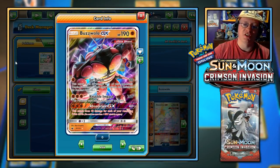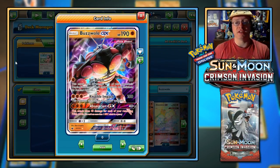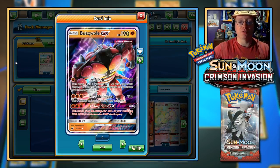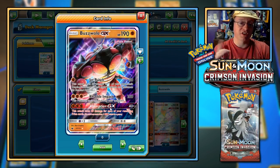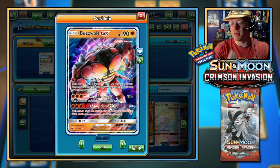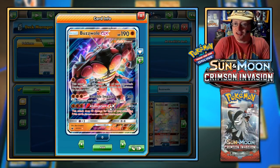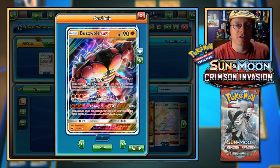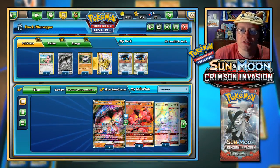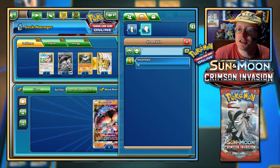Jet Punch for just a single Fighting energy does 30 and 30 to a benched Pokemon — but if you throw on Strong Energy it's doing 50 to the active and 30 to the bench. Each Strong Energy adds 20 more. You can also do Absorption GX, which is a great first-turn attack doing 40 damage for each of your remaining prize cards. Combine this with Hala — use Absorption GX as your first attack, then Hala lets you shuffle to get seven cards back.